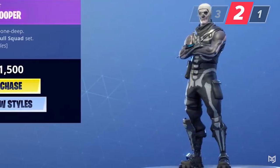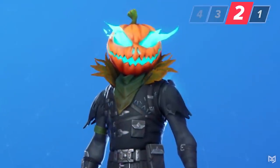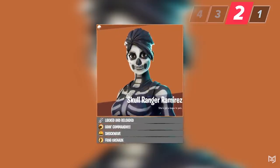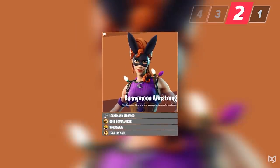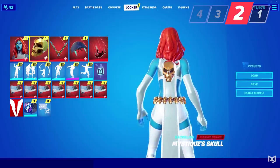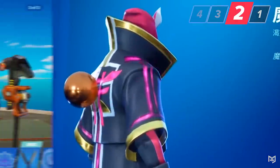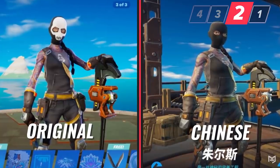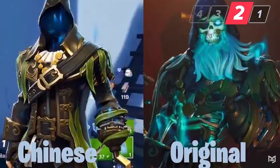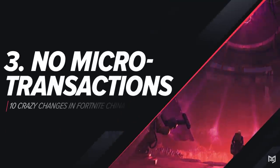So skins like Skull Trooper and Skull Ranger are just flat-out not in the game. Whenever Skull Trooper comes back to the shop, Fortnite China gets Hollowhead instead. Whenever Skull Ranger Ramirez is supposed to show up, the Chinese version gets Bunny Moon Armstrong. Other skins are just changed to remove skull imagery — like Mystique's Skull Bike bling becoming a gold sphere, Shadow's mask losing its skull print entirely, and Blackheart's face being completely removed.